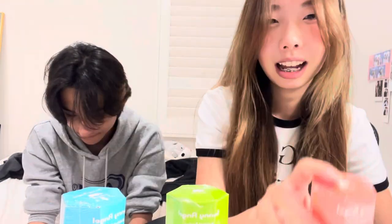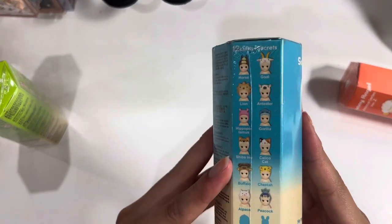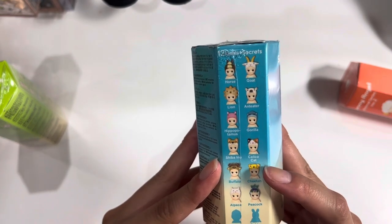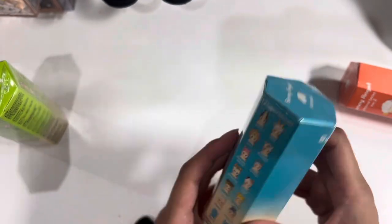We also got Version 2. I got Animal Series Version 1 and Animal Series Version 4. For Version 4, the ones I'd like to get are really only the sheep and the calico cat — or the cheetah. I really like the cheetah. This one, like Harrison said, is hit or miss.